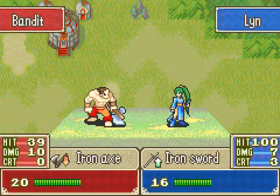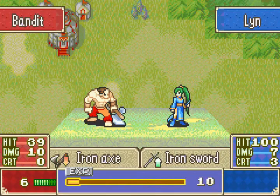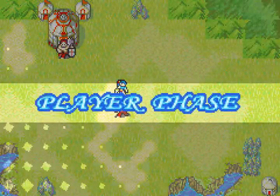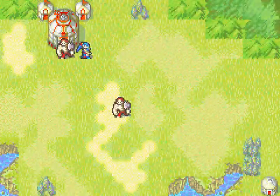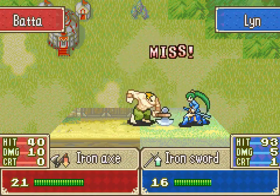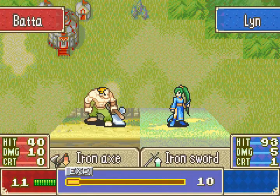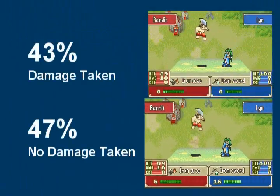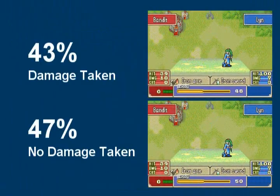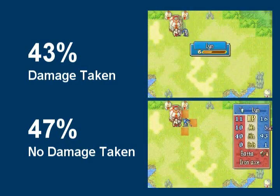For the first 2 turns of this map, you can't really do anything other than move towards the boss. The only thing you must not do is allow the brigand to potentially block Lyn's way to the boss. Turn 3 enemy phase is where some branching can occur. Keeping in mind that Fire Emblem 7 uses True Hit, the chance to die on this enemy phase is roughly 10%. Roughly 47% of the time, Lyn doesn't get hit at all, and 43% of the time she gets hit at least once. 47% of the time, as Lyn is at full HP, you can choose to attack the boss on turn 4 fairly safely, only inducing another 10% chance of death.